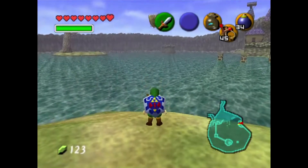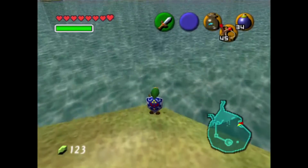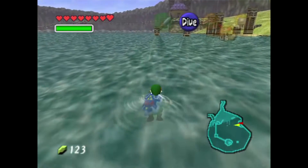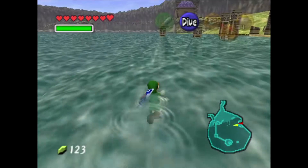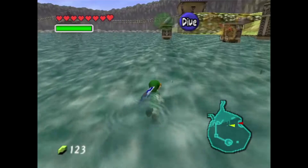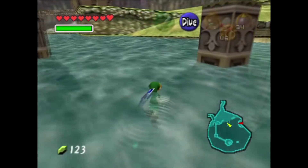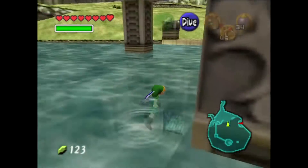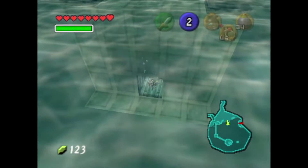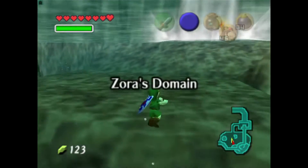Start heading back to Zora's Domain. And when you're back in Zora's Domain, catch yourself a fish — as in scoop one up in a bottle. Oh so we are gonna need that now. Yeah. Stay a fish from the shallow water with your newly emptied bottle — there is a spot they tend to hang around, a circle of stones. Alternatively you could buy one from the shop for 200 rupees. Or not — don't be stupid.